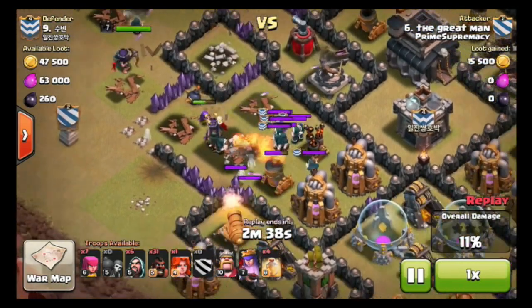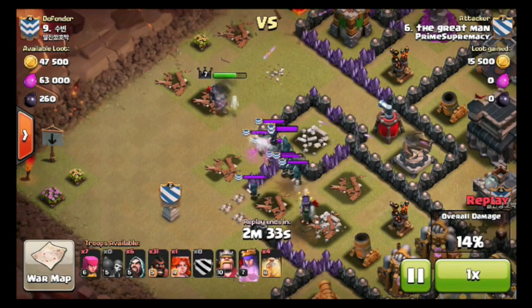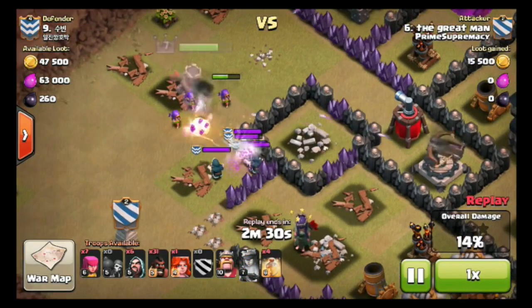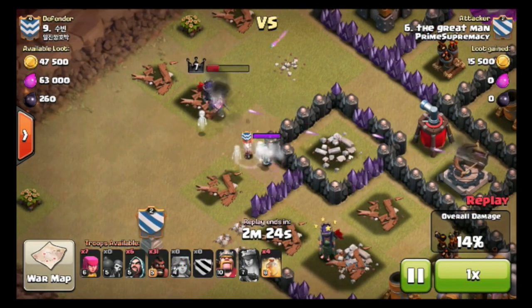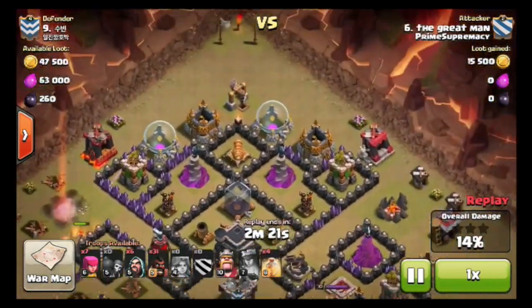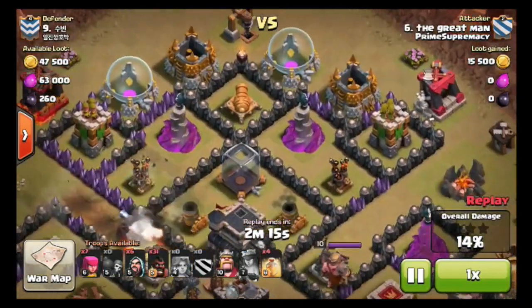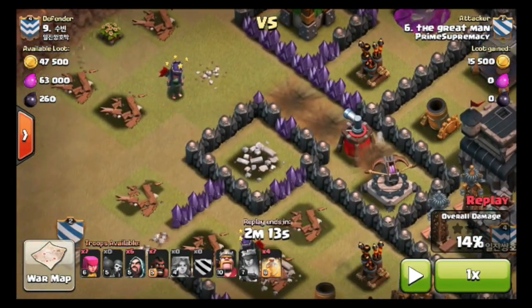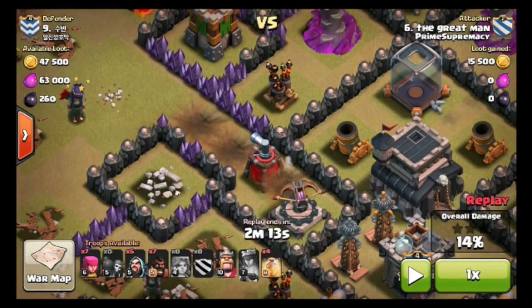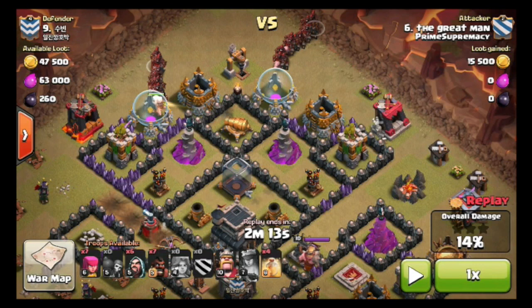Here come all the wizards. I used her ability so she doesn't get blasted, and I also have one Valkyrie that's going to come in and chop up those wizards. That Valkyrie went over there and triggered these two double giant bombs, which was very good. If there's any point in your attack where you can trigger double giant bombs, that is an A-plus method. I brought 31 hogs, and I put in some wizards in the background to clean up.